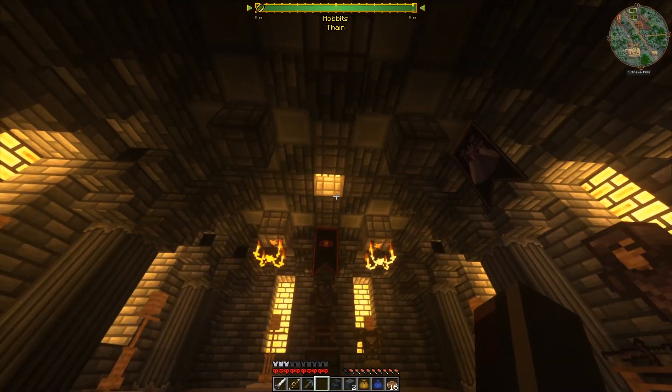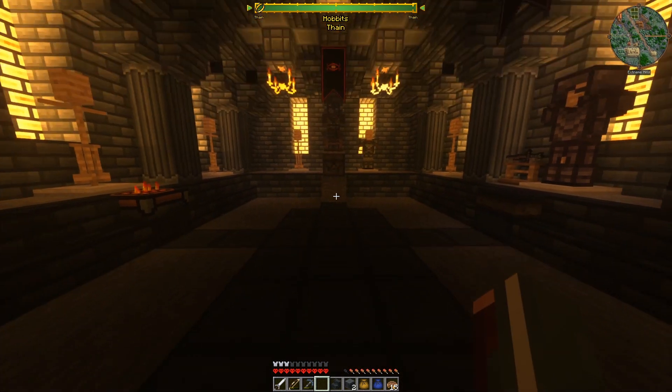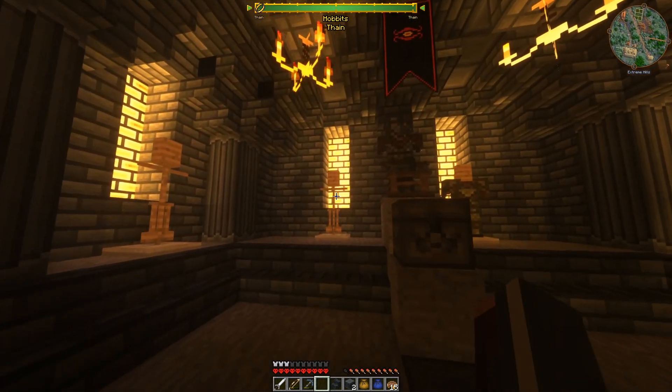Just some glowing dwarven bricks. Put some lighting in the ceiling and some lighting behind every armor stand. It's pretty cool.